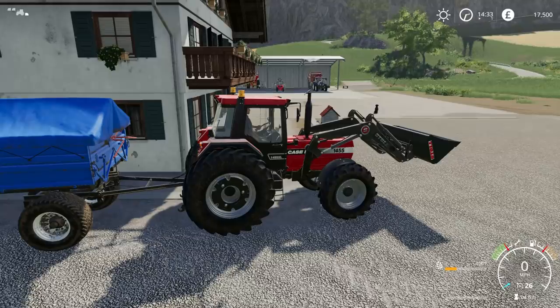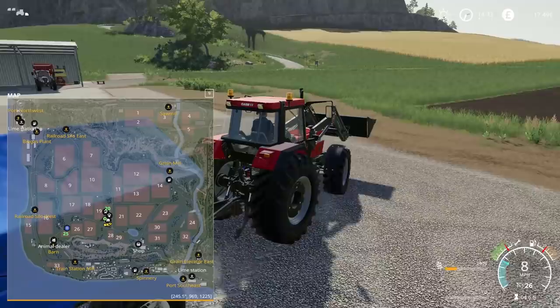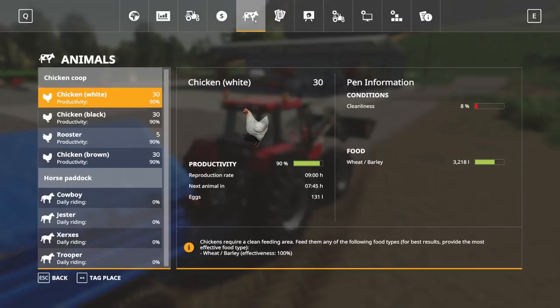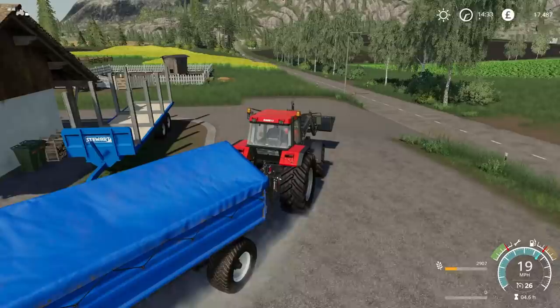Hello everybody and welcome back to Felsbrunn. So what we're going to do today is a few odd jobs. We do have Worker B currently working in field number 25, which is our canola field. And we have some wheat which needs to be taken over to either the sell point or the chickens — probably the chickens actually. Hopefully they take it all. If they don't, I'll have to just tip the rest in the pile, because it really isn't worth going to a sell point with what will probably be about 50 litres.